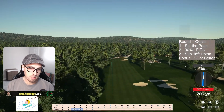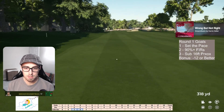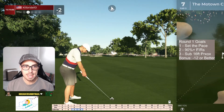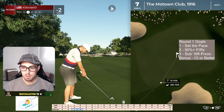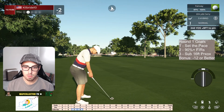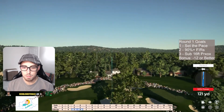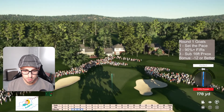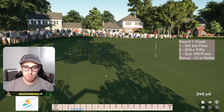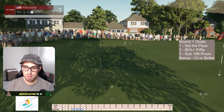Should be fine right down the left side — 339 into a par 5. We have now — I think we can carry this with a hybrid, and I am going to try it. We do get the 101, we might have needed every single percentage of that. The 100 would have got there, but the 101 is going to be nice — pin high for Eagle. Oh, I love this. 16 feet, come on now. This will really kickstart the round.